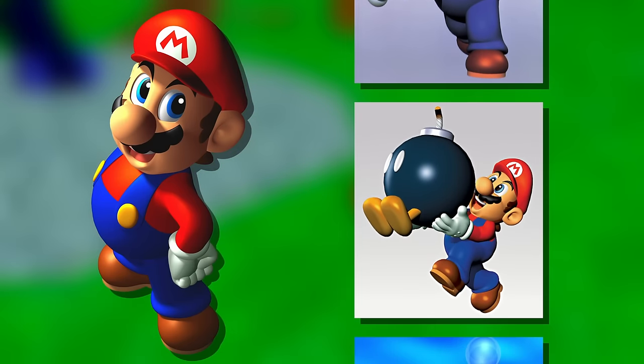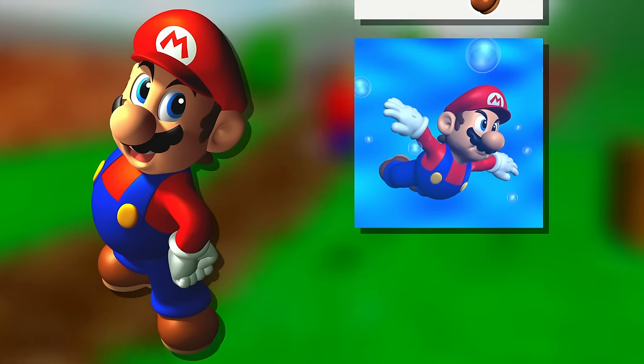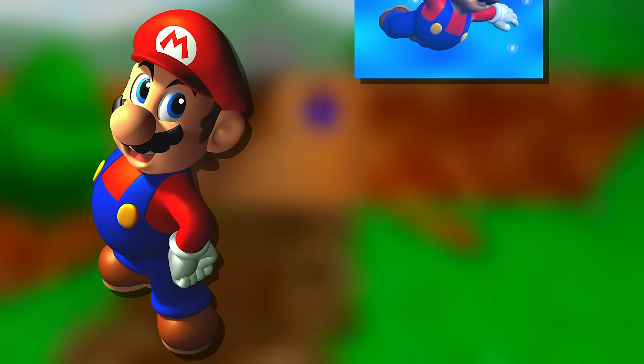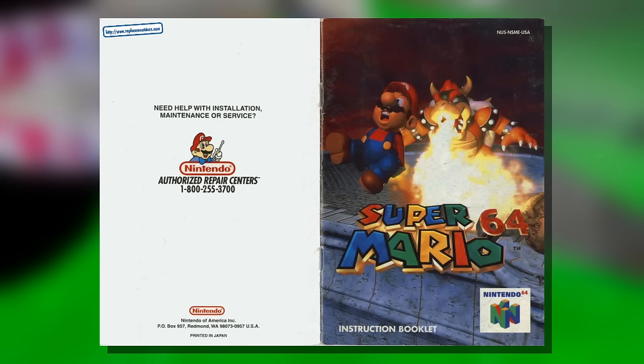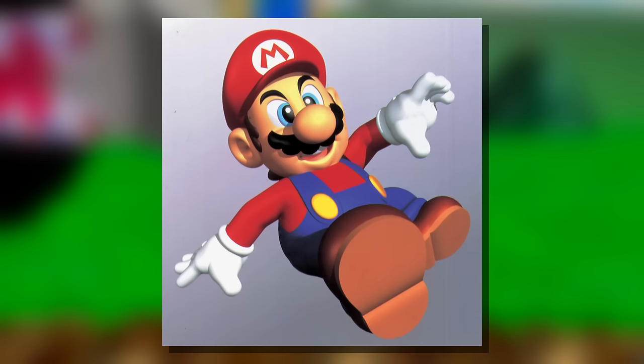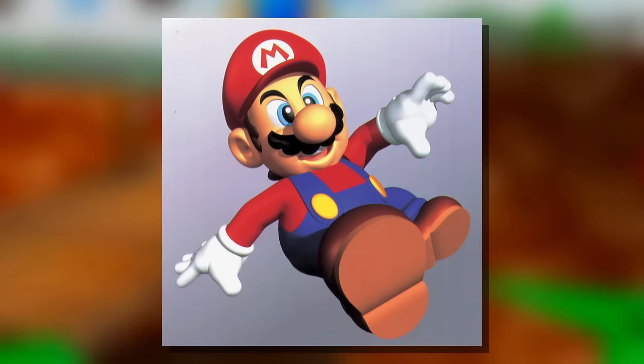Everything from Mario's hat to his overalls to even his skin relies on a solid color and some shading. You could use this as a point of criticism, but I've always liked how the smooth appearance of these renders made Mario resemble some sort of wooden sculpture. Pretty much every part of Mario's moveset received a pre-rendered equivalent, including rare and extremely situational moves like the slide kick. All of these renders appeared in the enclosed instruction book, so I guess Nintendo just wanted a clear illustration of every move for the sake of completion.